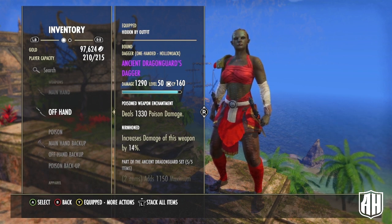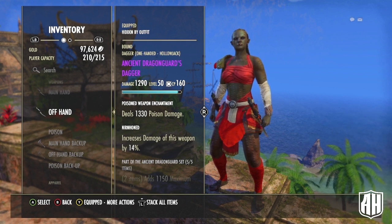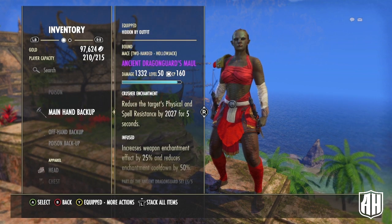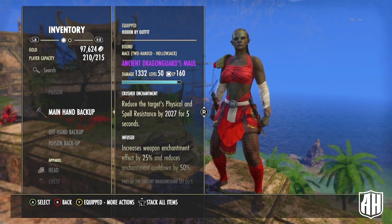Because of the way dual-wield passives work, you could make a case for going Infused with a weapon damage enchant for a little more damage — I like having the poison so I use that. The back bar weapon is also an Ancient Dragon Guard maul for the penetration, with a Crusher enchant, so that flips back over and helps you on the front bar when you swap weapons.